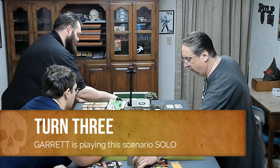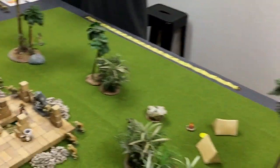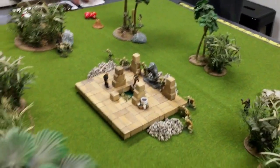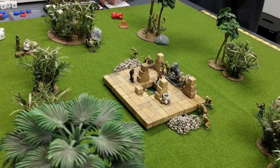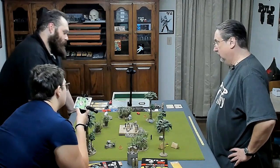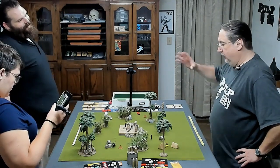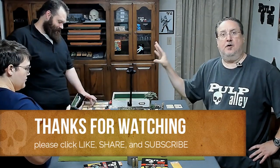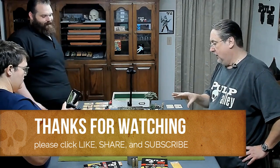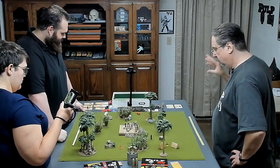That was turn two, so we're starting turn three. The decision here is which side do you want to activate first? Probably the bad guys go first. He's using the 'your own worst enemy' rule — you pick the side that's going to make it harder on you.